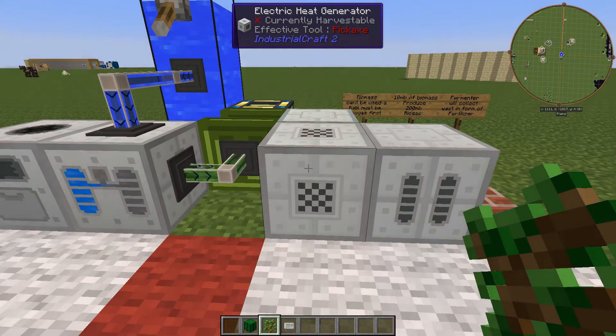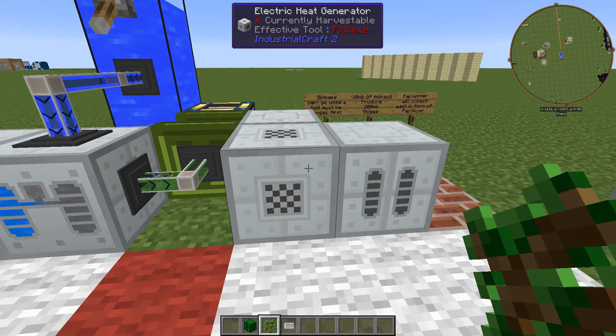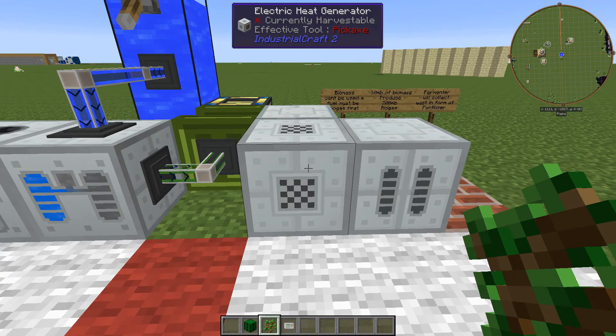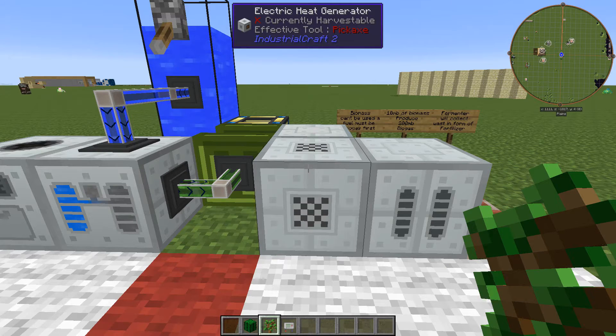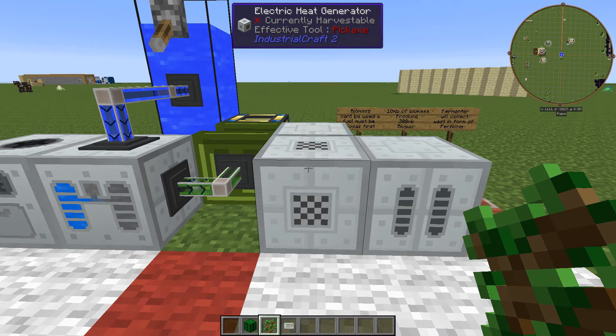Next you are going to need to get your heat generator. You can have a solid heat generator or an electric heat generator to power the fermenter. The solid heat generator is the slower one, but the electric heat generator is the faster one, and it is pretty good for early game if you want to go that way.